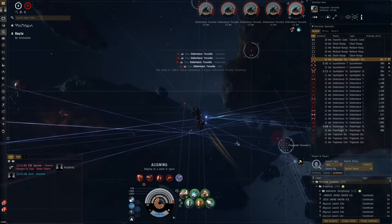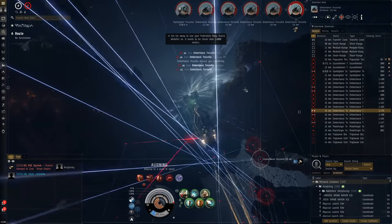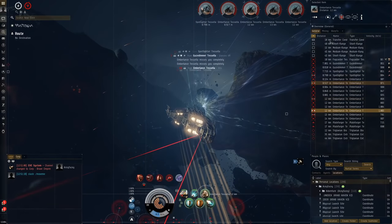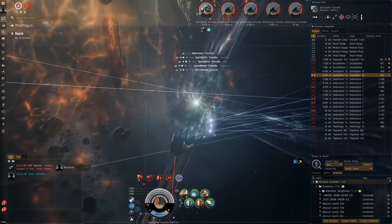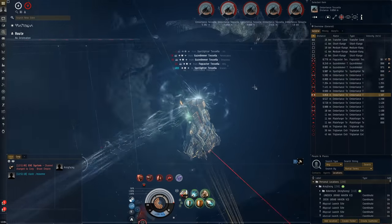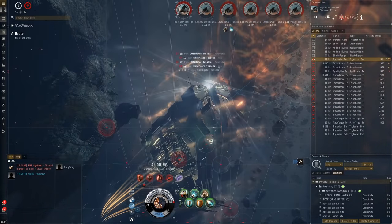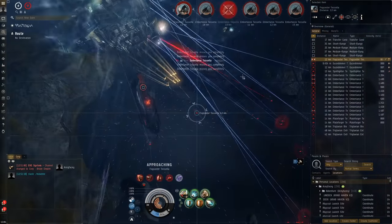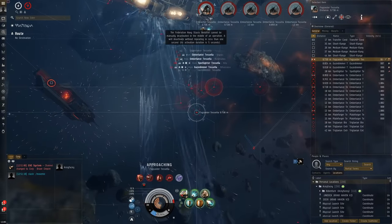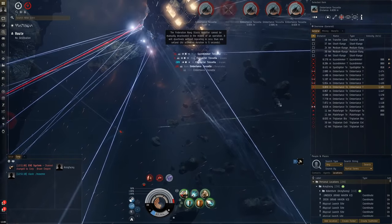This is so nice with the MWD — we can just jump around and it doesn't really matter. Let's go for the fogcasters. We didn't lock it up — probably had full targeting locks. Also my auto-target is probably taking over. Let's go for this guy here. There we go, we've got the fogcaster now. Let's approach him — the closer we are, the more damage we're going to do. Web him and wreck him.